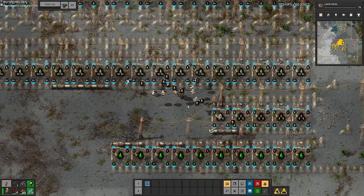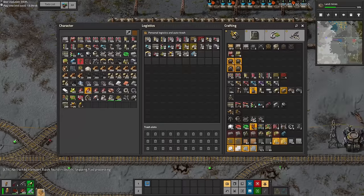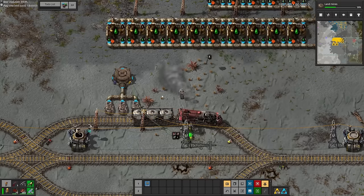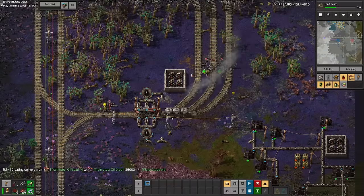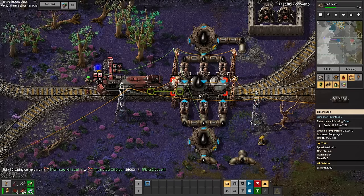When I designed the oil blueprint I used some basic circuits to prioritise petroleum gas production over the other products. Honestly it worked, so why fix it? Let's just appreciate our first train going off to pick up some oil from the depot up top. Getting this working for the first time was extremely satisfying.